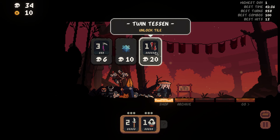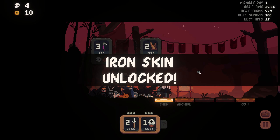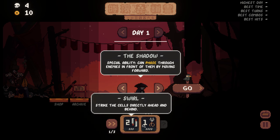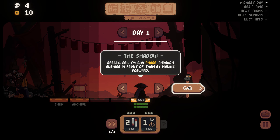We're going to try Twintessent. Not sure what it does, but I'm assuming since it costs 20, it's got to be somewhat interesting, and then Ironskin, I guess. Let's see what the skill special ability is for the Shadow. Nice character design.